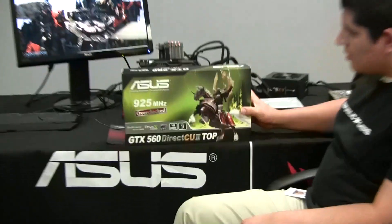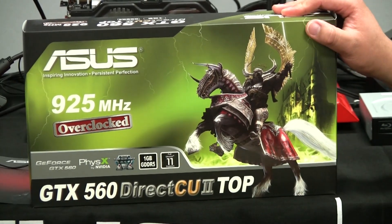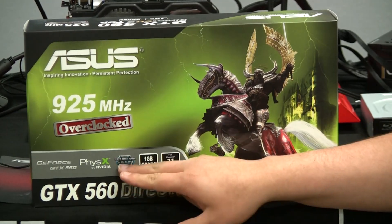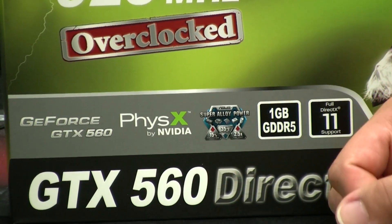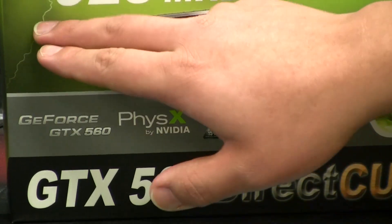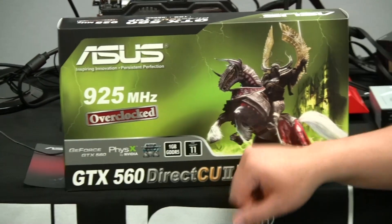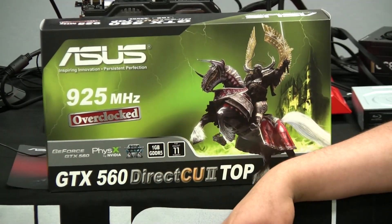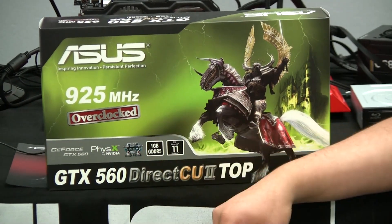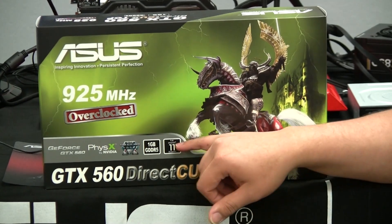Let's take a look at the box here. We've got the GTX DirectCU 2 Top. DirectCU 2 is our non-reference fan and heatsink assembly design. We also have our Super Alloy Power — a special in-house developed metallurgic compound and process which increases overall quality, reliability, and performance of the onboard VRM components. Key specs include a 925 MHz core clock speed, overclocked from reference, one gigabyte of GDDR5 overclocked to 4200 MHz, support for NVIDIA PhysX, SLI, 3D Vision, and DirectX 11 with full tessellation support.